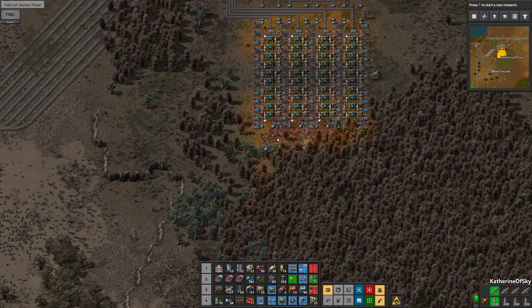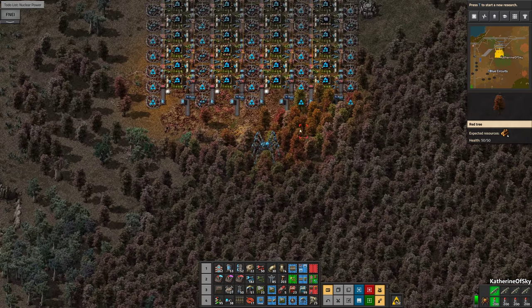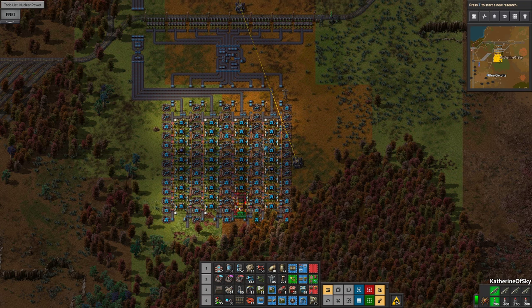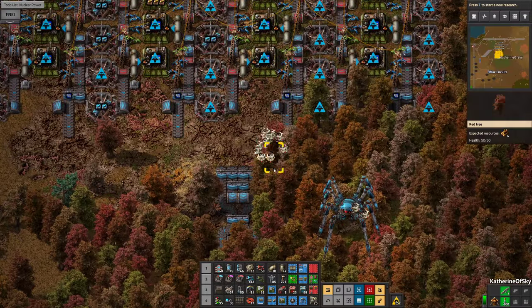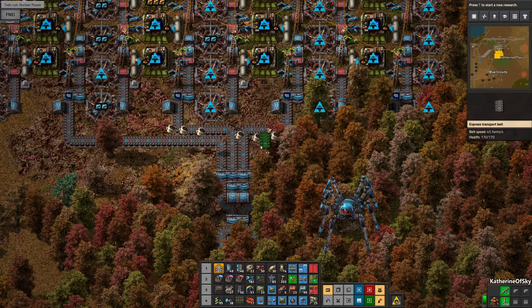Now all we need to do is make a train station. So how do we want to do this? We could add a simple train station right here if we wanted to. I'm wondering if we should make the blue circuit train be a four-car train, because eight is going to take approximately a billion years to fill up, and we only have four belts anyway — so that might be apropos here. Let's copy this thingy here, our little belt balancer — it's very handy. We'll try to put it in the center.